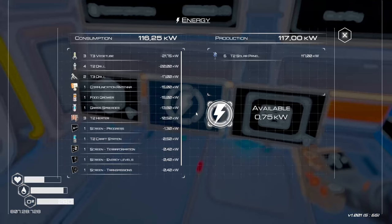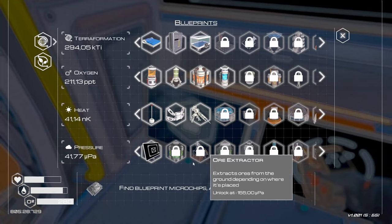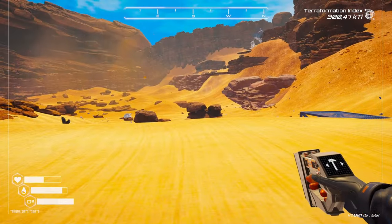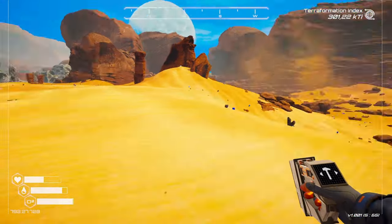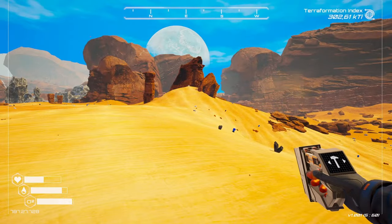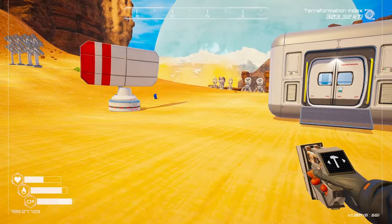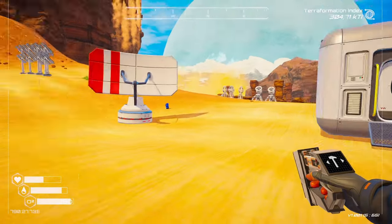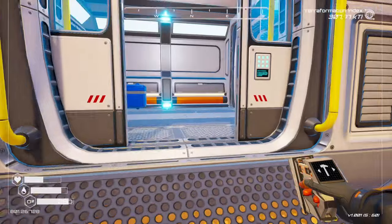We're close to the edge on power, but we're also getting really close to the T1 nuclear reactor. Our terraformation is going really well. The objective for this episode is to get as far as we can — we need more tier 3 drills, tier 3 heaters, there's a fair bit to do, so let's get stuck in.